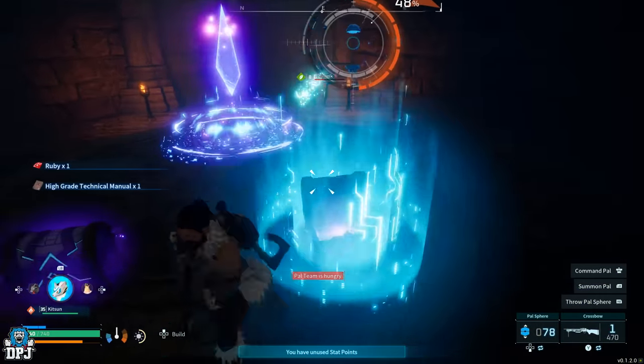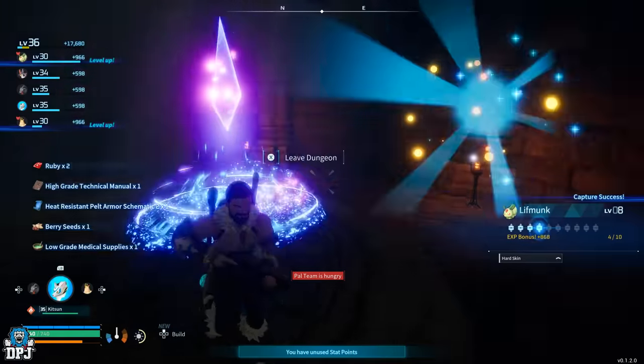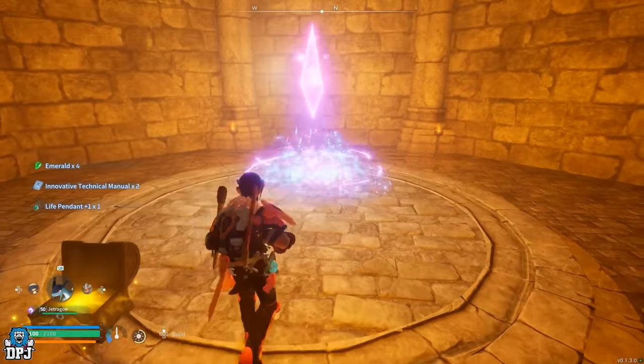In the lower-level dungeons, these normally drop as a green uncommon rarity, but in the higher ones they normally drop as a rare blue rarity - the innovative technical manuals - which will give you two points per one you find.